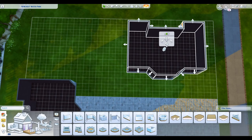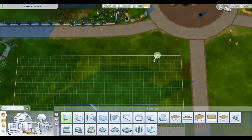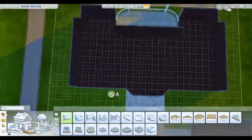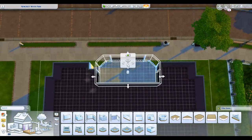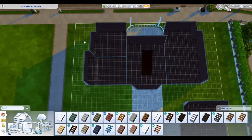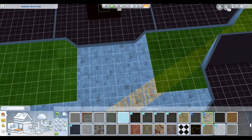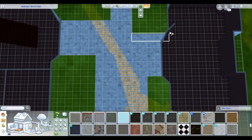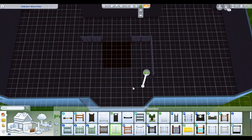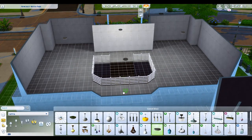I placed down some objects to get an idea of where I want everything to go — everything gets fine-tuned later. I actually designed this build before University came out, so I didn't have the pack or any of the items, wallpapers, nothing. The walls are completely blank and bland. I worked way too hard just because I wanted a three-wide staircase in this building. I went back and forth on the stones and ended up changing them to something that blends a little better, and I did a lot of work fine-tuning the edges of the sidewalk.